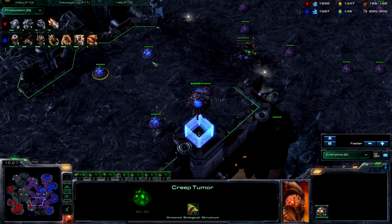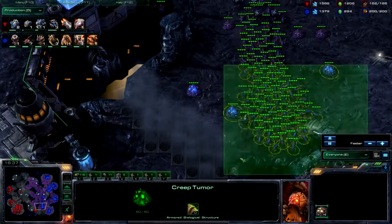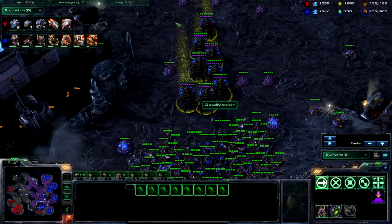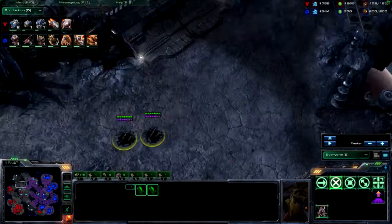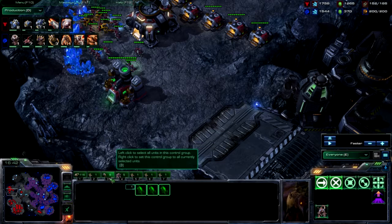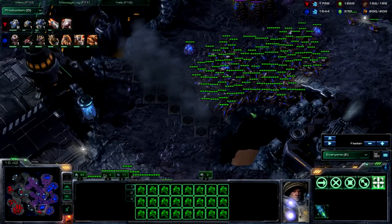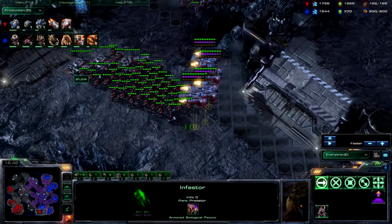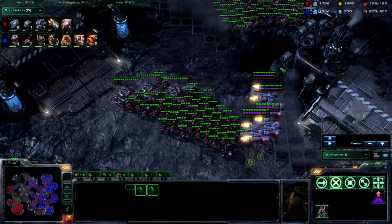Here come my ultras — my 3-3 is on the way and all my hive tech is coming, but here comes his push, and this is exactly what I'm talking about. I can see it with my creep, but I have to pause here — I'm going to have an absolutely terrible engagement. My problem is I burrowed three infestors, and these three infestors are part of control group three. I just took them out, which is why there are eight, but they're going to run in because I'm not controlling over here — I'm clicking up here — and I'm going to have this awful engagement.